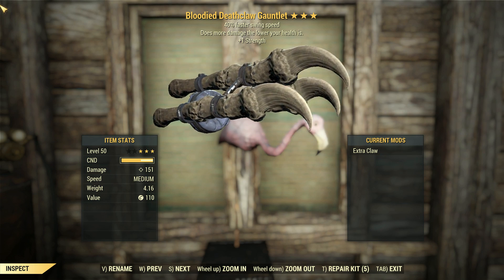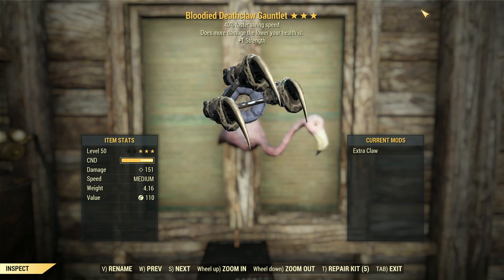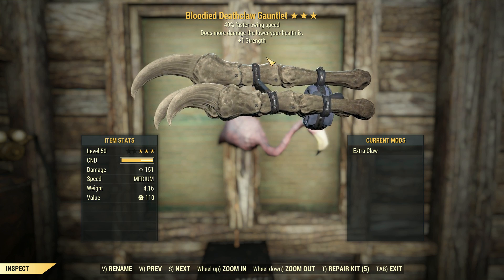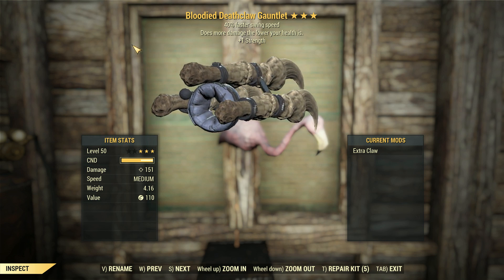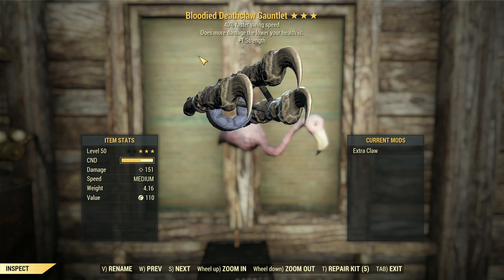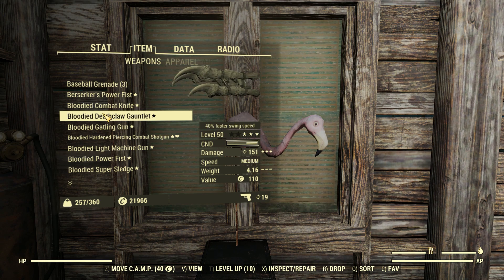So I've talked about using this for a while, particularly in my Unsumable Monster video, but is a bloodied swing speed Deathclaw Gauntlet better than a bloodied power attack damage gauntlet? We'll make that decision throughout this video. So 151 damage — without this thing equipped — because when you do equip it, it gives you an extra bit of strength, which gives us a total of 7 damage.